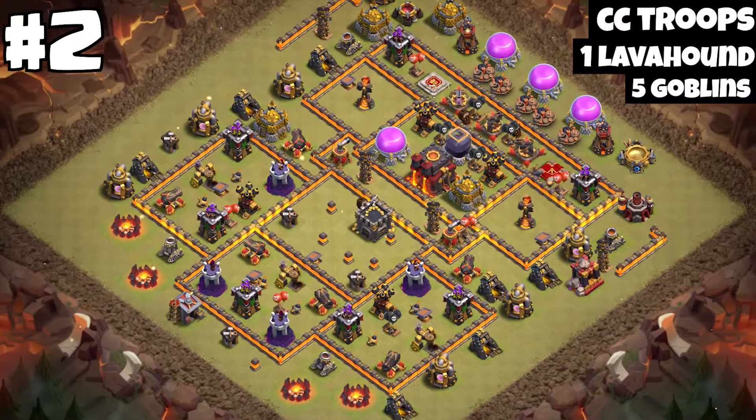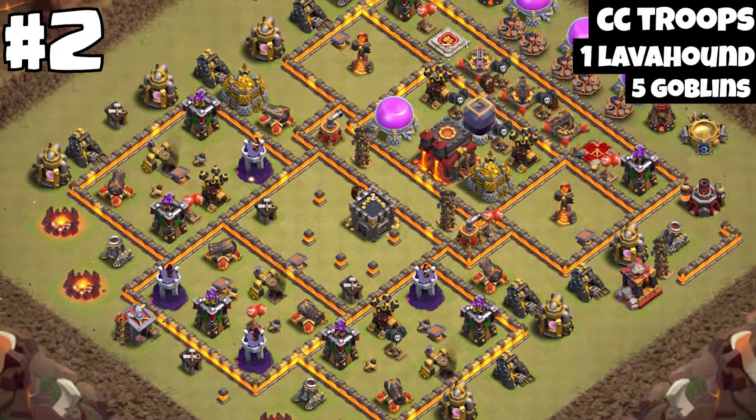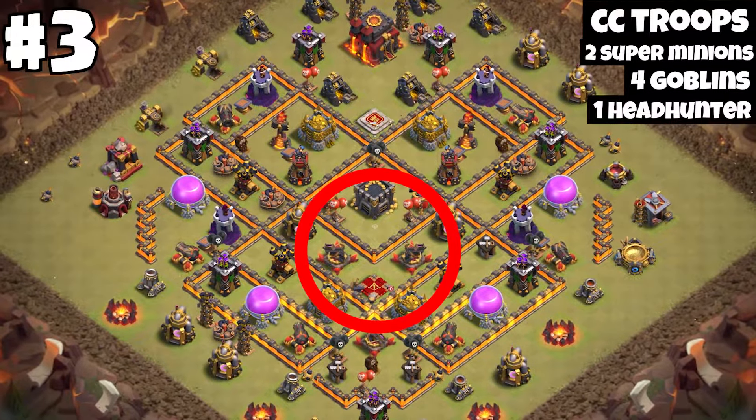I like this base a lot because of the inferno towers and the xbox — they are so well protected around the tunnel, so it is pretty complex to get the 2 star because you need the tunnel to get it. The clan castle in the middle is hard to lure, and the xbox together in this base is really well placed, in my opinion.